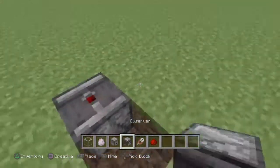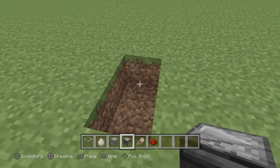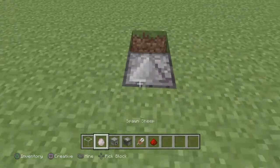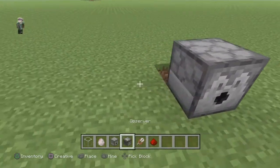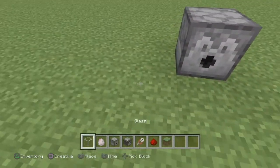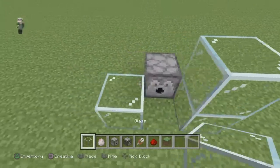So when the sheep eats the grass, it sends a redstone signal. You're going to want the face of the observer facing toward the grass. Then put a dispenser there, put a piece of redstone there, and put glass around it.